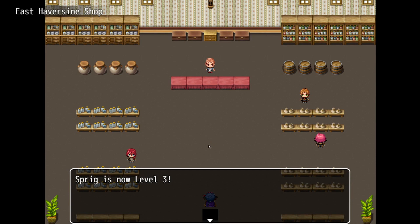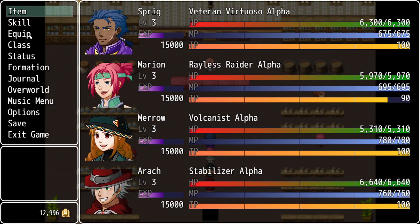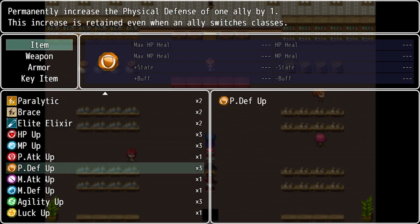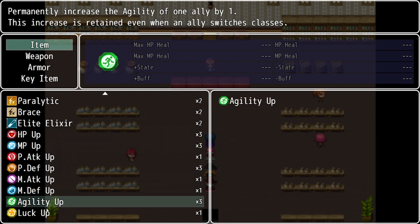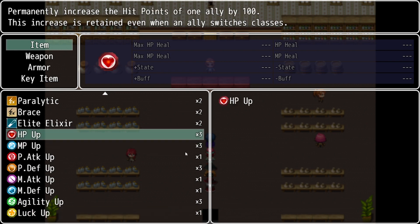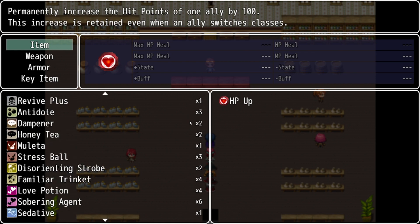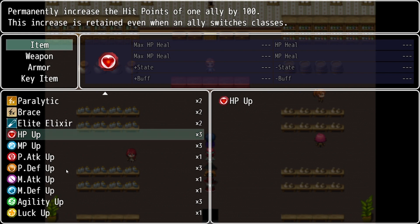We're going to go through every single building because every building in East Haversine gives you a little bit of experience. You'll see we just gained some levels — going into items, we're starting to collect stat-boosting items from the treasure chests in the inn as well as from leveling up. These don't cap at 10 stock — I didn't want to cap them because if you forget to use these I don't want you permanently losing any stat-boosting items.